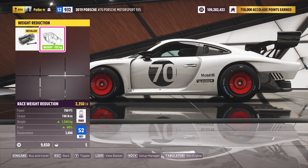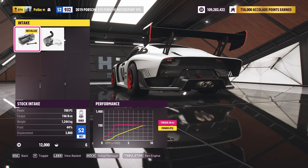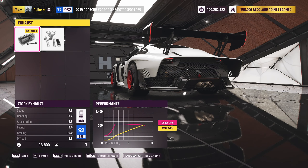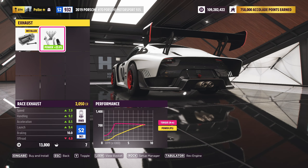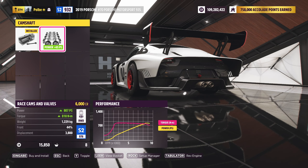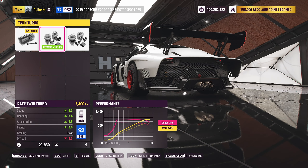In Forza Horizon 5, the 935 drives quite well in stock conditions. It immediately felt familiar and I had some flashbacks to the first time I drove the Zesto Elemento Forza Edition, but just not as fast as this one. Even though its S2 class rating is pretty low, the car feels quite over-performing for its Forza rating — basically the complete opposite of the Huracan STO, which I made a video about last time.